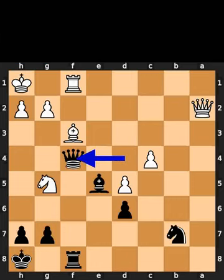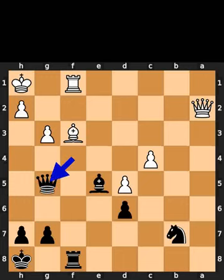Black plays king to f4. White plays pawn to g3. Black takes the knight on g5 using the queen.